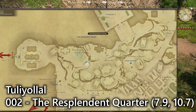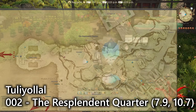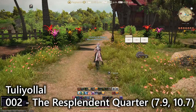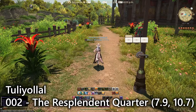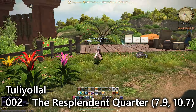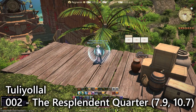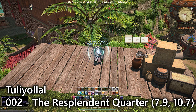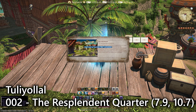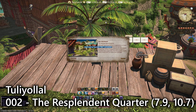For your second entry you need to come over to the Resplendent Quarter and head west from the mini Aetheryte. You'll go through these gardens and then see just ahead, next to a flower section and a raised platform with a view area, a viewpoint of down below. It's a lookout emote just like before — and there's number two.